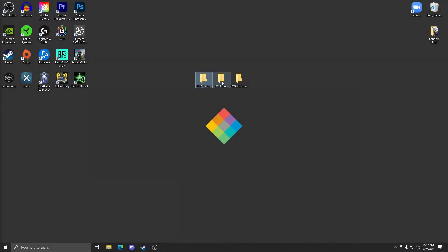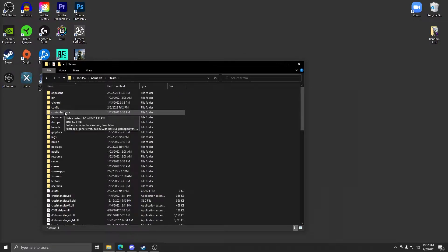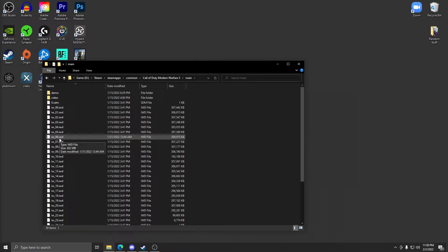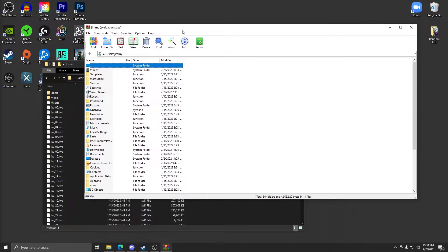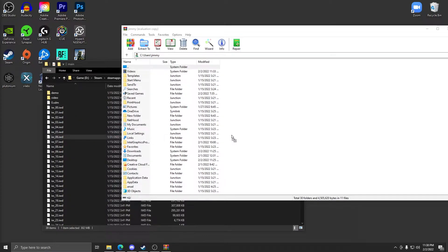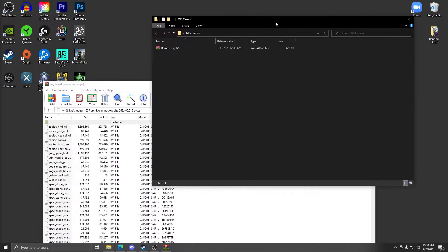Next up is IW5 — Modern Warfare 3 Plutonium. I downloaded Damascus camo for this one. This is the most complicated of the three. Go to wherever MW3 is installed — if on Steam, navigate to Steam Apps > Common > Modern Warfare 3. Once inside, find the file called IW6.iwd. You'll need WinRAR or something similar to open it. Open WinRAR as a program, then drag IW_06 into it. You'll see an images folder — open it. Then open your MW3 camo download and drag all the files into the images folder in WinRAR.